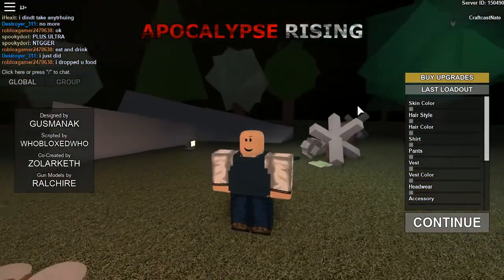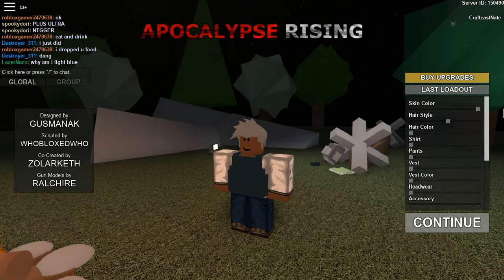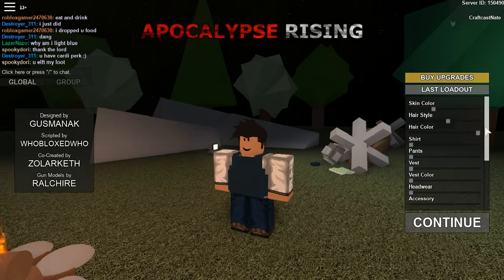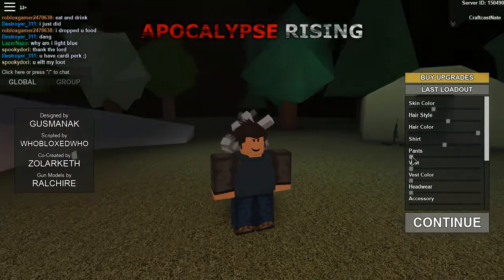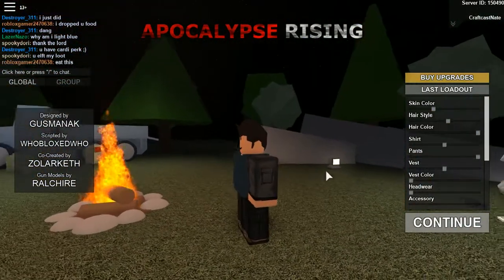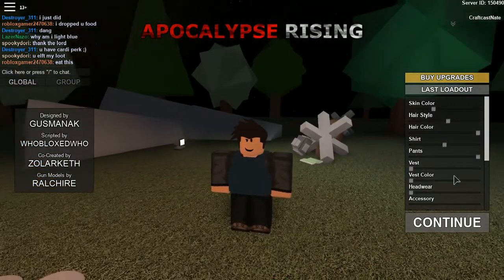First thing you're going to do: change your skin however you want, it doesn't matter at all. For hairstyle, anything works. If you're going to keep your skin white that works too, otherwise you want to do black just to blend into the darkness. Do your hair color black or a really dark brown — just like that. Then your shirt: change to black. Pants: change to black. For vests, keep the second one if you really want to go low profile.